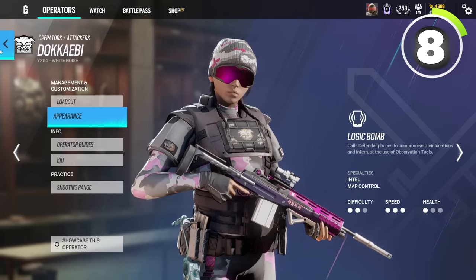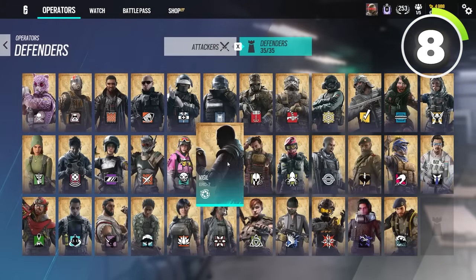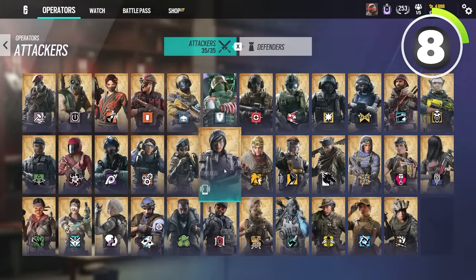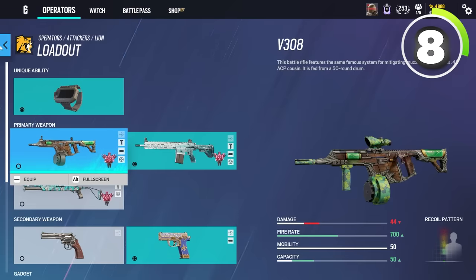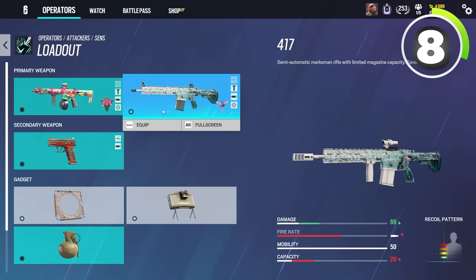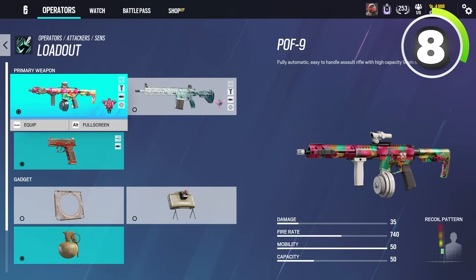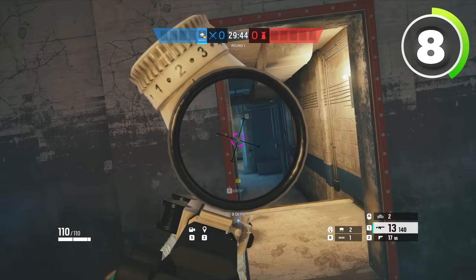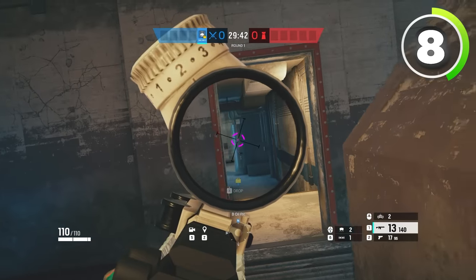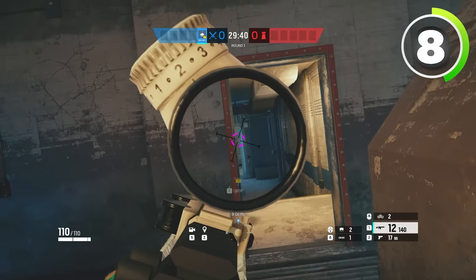Once Pro League got a hold of this new semi-DMR meta, they started using DMRs a lot — and I mean a lot. People now use the DMR on Lion in the Pro League scene more than they use his 308. People use the DMR on Sens in Pro League more than they use Sens's POF9. People are even bringing Buck's DMR over the C8. The way you properly use DMRs is by holding tight angles and spraying people whenever you see them walk by.